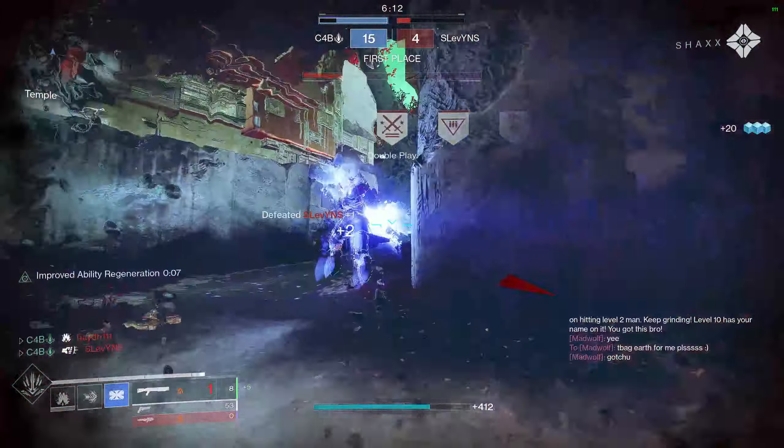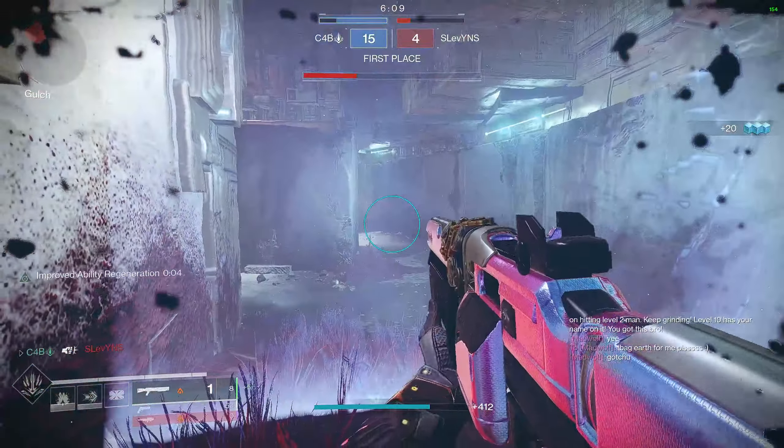140s are absolute garbage in this meta — it's all about 120s. If you're playing sweats, you want a 120 on your team, guaranteed 100%.